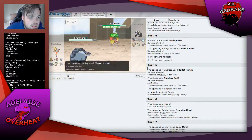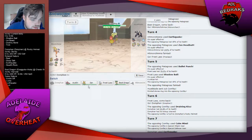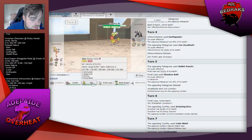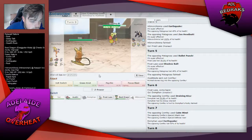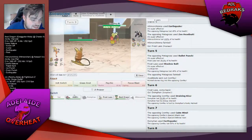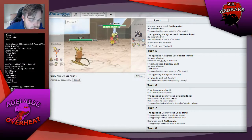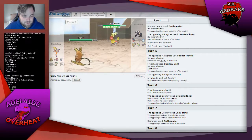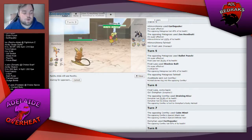Giga Drain too — damn! I'm not sure if I can deal with this thing now. I'm going to lose to Zach. This team has been so bad for me this season — it just does not work together at all, it's got huge weaknesses.